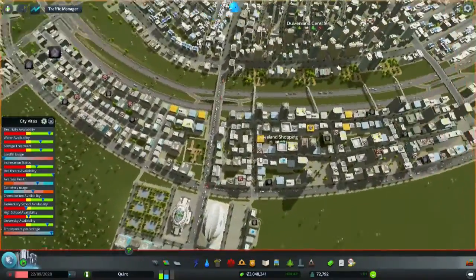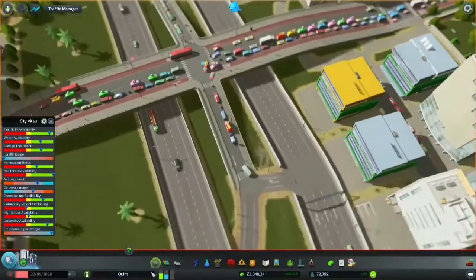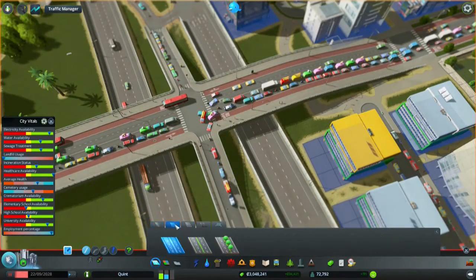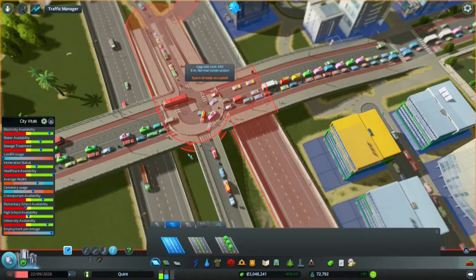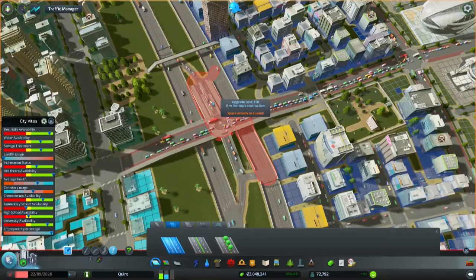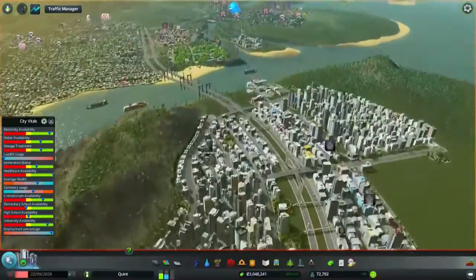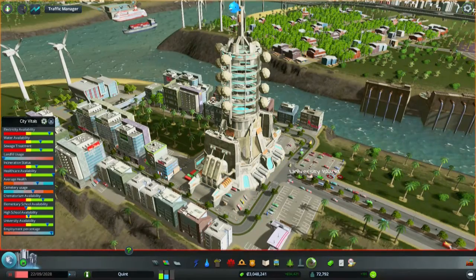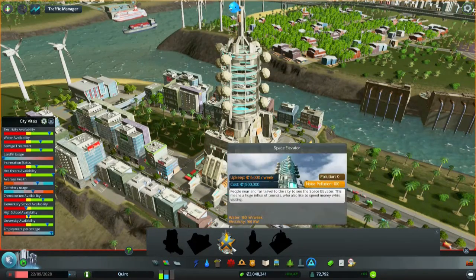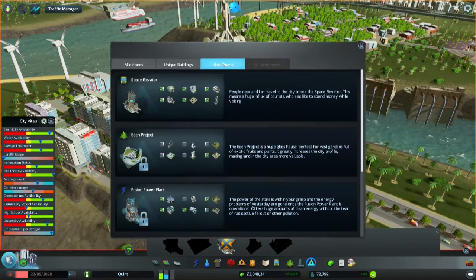We need to do something about that, but I wanted to do that off camera. One thing we can do is upgrade this road here to a wide road, but it can't — the highway is too close, so I need to rebuild some stuff here, but I will do that later. For now I think I've talked about everything. Oh, the last thing I made is this one — the space elevator. We unlocked that one by building five buildings. Let's see which ones these are — monuments.